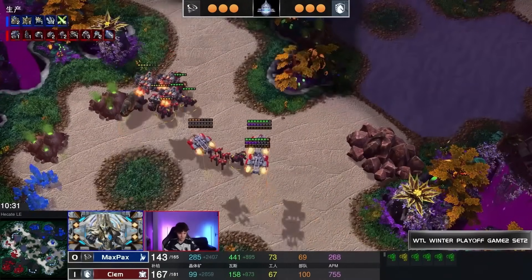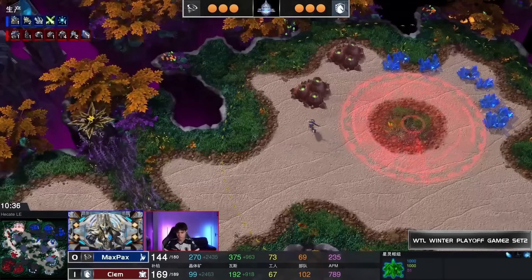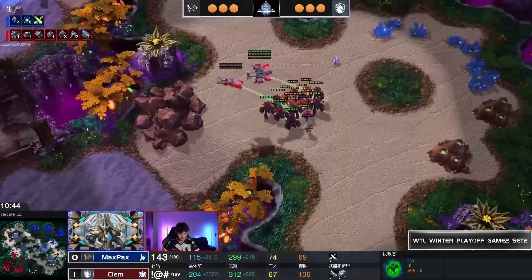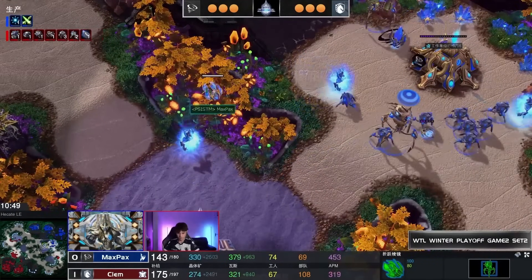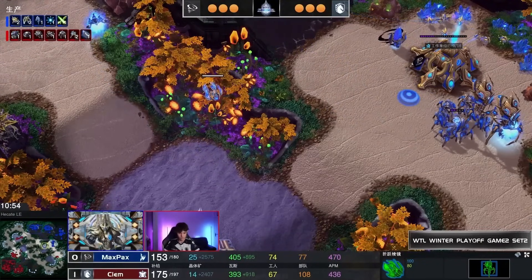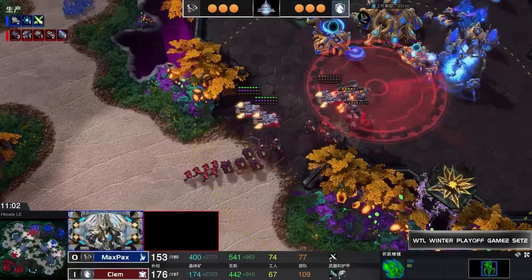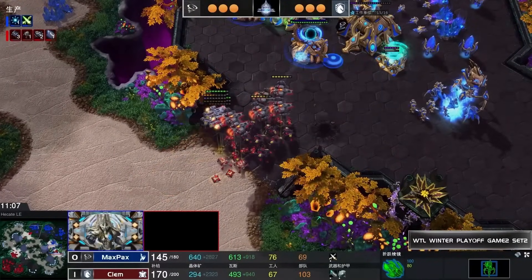The army is collecting out at the front. Another Viking, a little Marine Marauder, and a couple of Zealots are being shot down. The army comes around the top and pushes in — Vikings firing, Colossus already taking damage, the Shield Battery healing up whatever it can. Bio is chasing in from the right-hand side with a couple of Widow Mine shots going off.